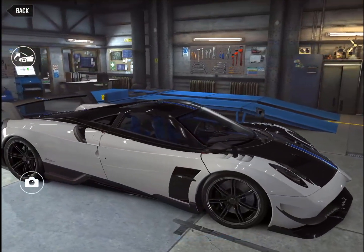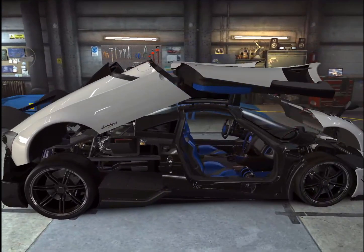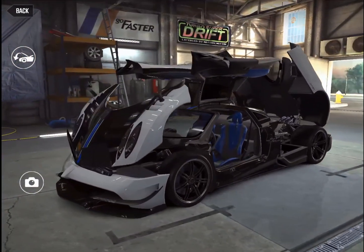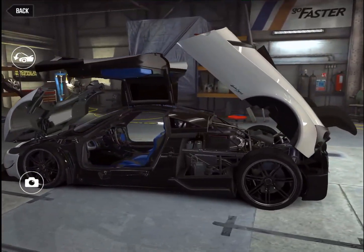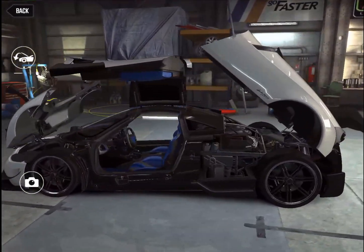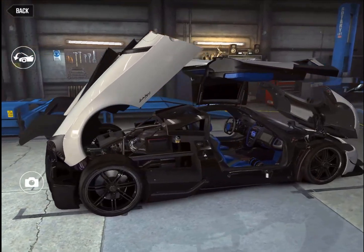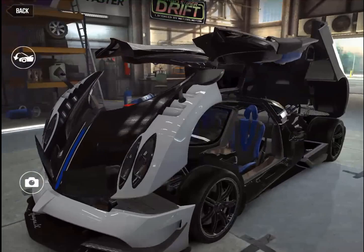Let's open up this beast. Look at that — it's like a transformer. This is the only car that opens up like that; everything just comes apart from the car pretty much. You can see the chassis and everything. This thing is crazy. It's a four-tip exhaust right in the middle. Check out the interior — the blue racing seats.